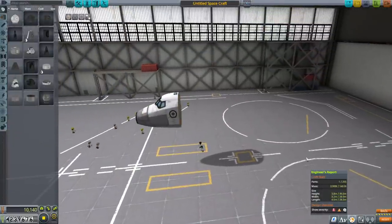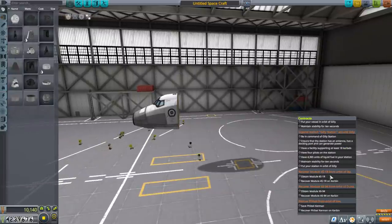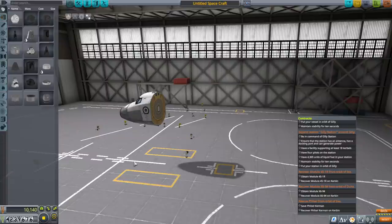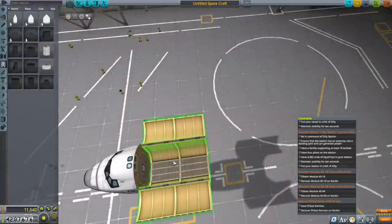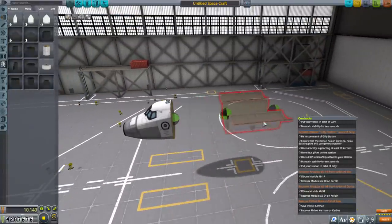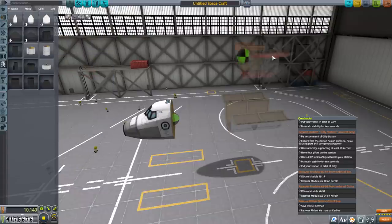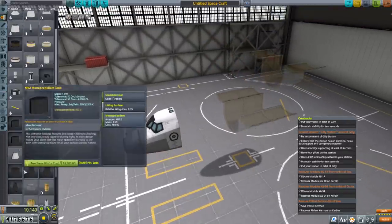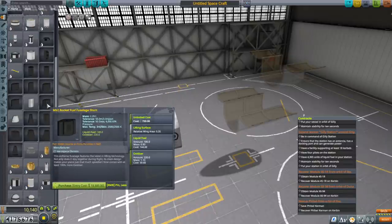Our goal here is fairly ambitious — we want this space plane to land at Kerbin after recovering the modules. It doesn't strictly have to land at the KSC, but we're going all the way out to Duna and back with these modules. We'll have a cargo bay of some kind depending on how big we go. We also want it to be able to grab other debris we've been leaving behind.